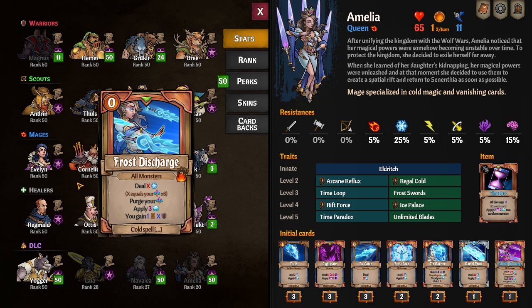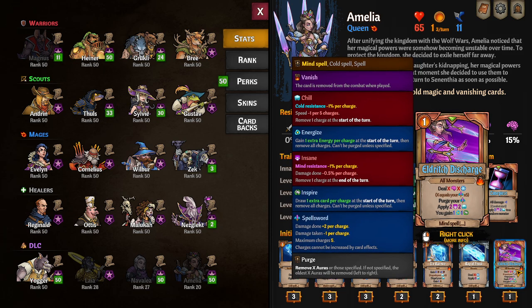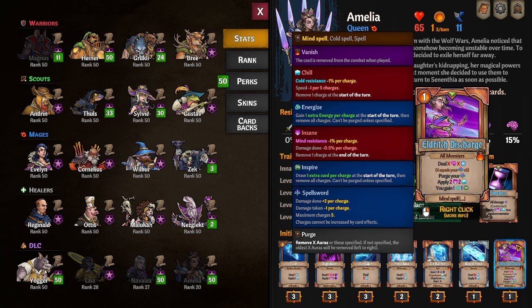Her other unique card is Eldritch Discharge: for every Spell Sword charge, it deals 5x mind and cold damage, then purges your Spell Sword stacks. Frost Discharge also purges Spell Sword stacks. You also apply insanity and chill on enemies while buffing yourself with one Inspire and one Energize. She has a very interesting play style where you're deciding between keeping the boss at plus ten damage and minus five damage taken for big burst moments, or just continuing to build.